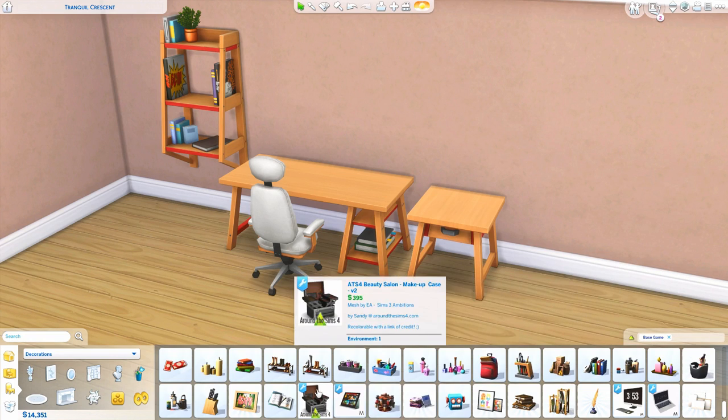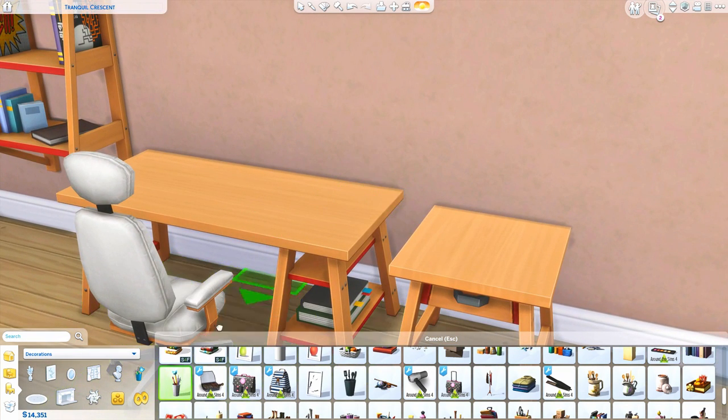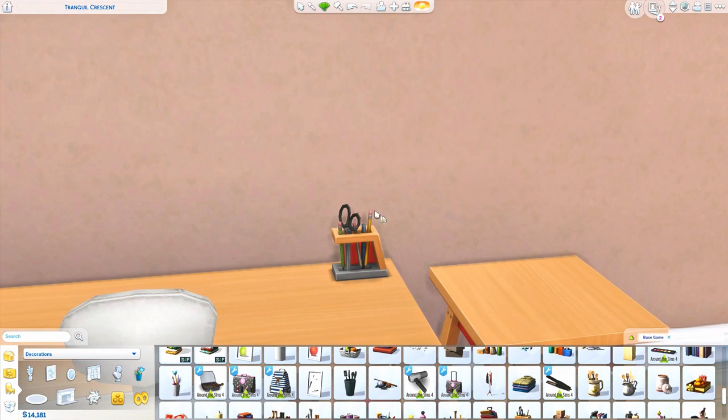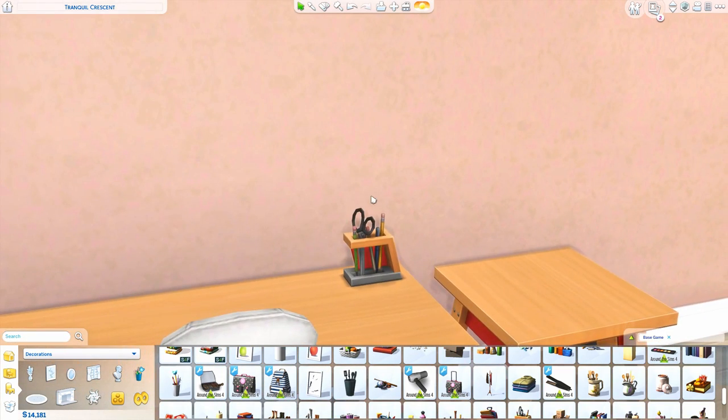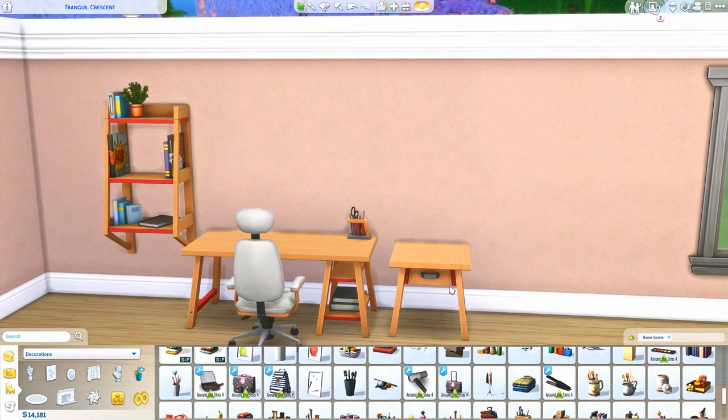Moving on to decor, we actually got a new little pen holder, which I'm super excited about. You guys are probably familiar with the old pencil holder we've had forever — it fits more into children's rooms, but I'd end up putting it everywhere because it was the only one we had. When I saw this new one I was like, yes, finally! This was so needed. Now I don't need to download custom content pen holders. It's gorgeous — so modern looking, and I love that there are scissors in it too.